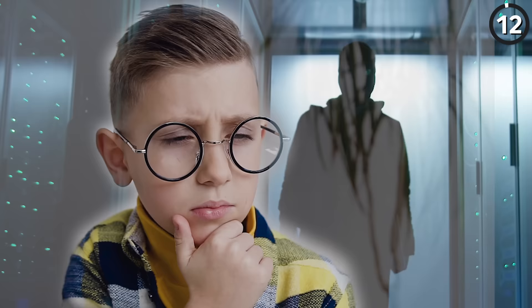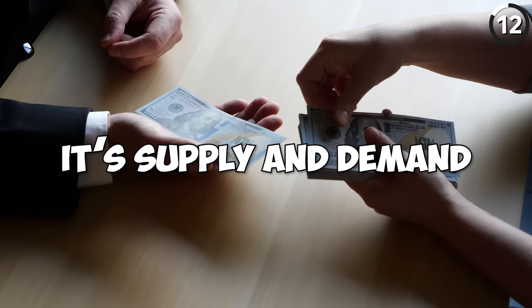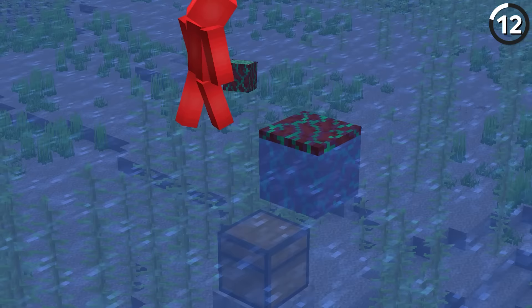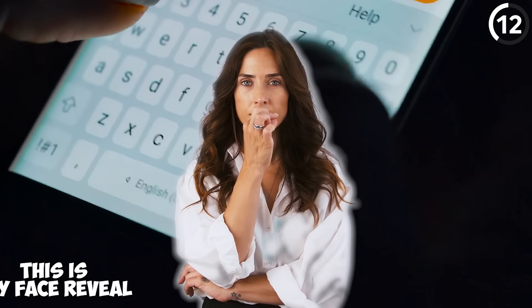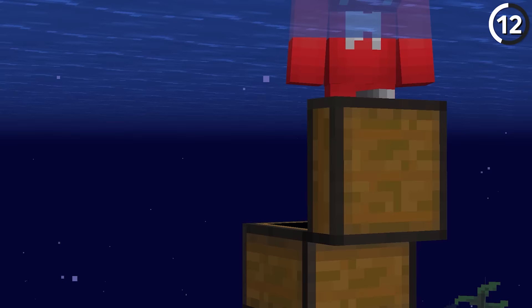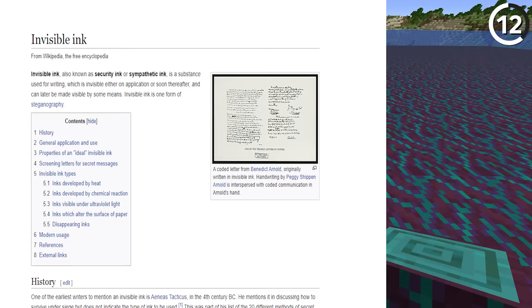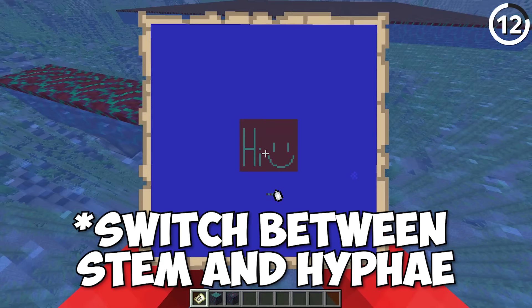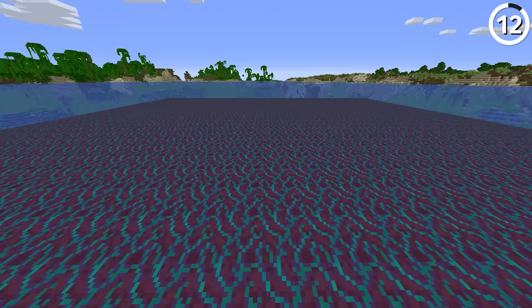Secret messages are a classic bit of spy technology, but even when you use the message command, that isn't always secure. So let's turn to Invisible Inc — otherwise known as Nether Hyphae. Laid out on the ground, these don't look like much, but give your friend a map and now it's a hidden message. No matter where you go in the world, you've got yourself a private messaging app, and the server mods will be none the wiser.